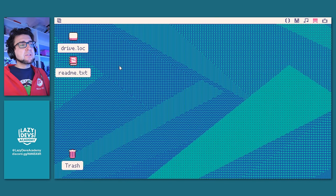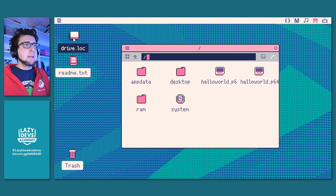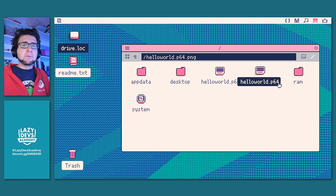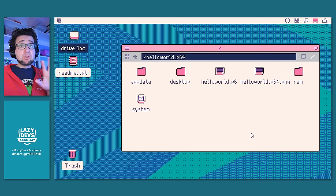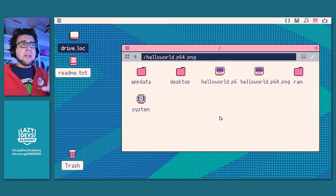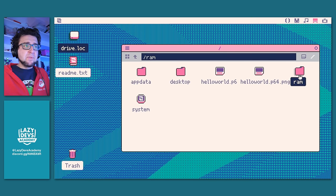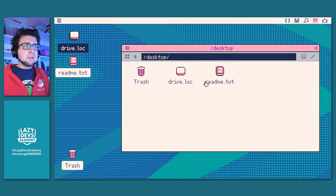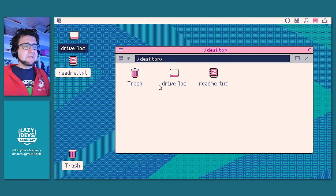Let's explore the UI a little more. You see this drive icon — double click it and it brings up a folder window very similar to something you'd expect from Windows. There are some files here: Hello World P64 and Hello World P64.png — small test programs I did on a stream. This shows what cards look like in Picatron. P64 is the extension — previously it was P8. We still have the PNG version; you can turn each card into a PNG and all the data will be encoded into the image, just like in Pico-8. There are also folders: app data, desktop, RAM, and system.